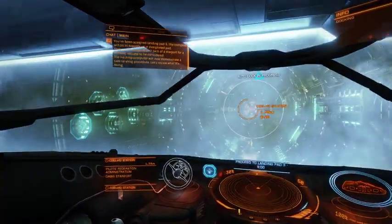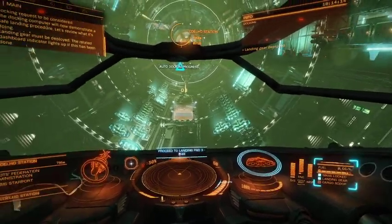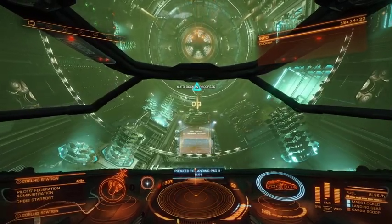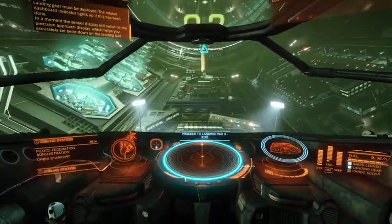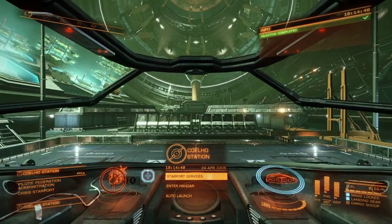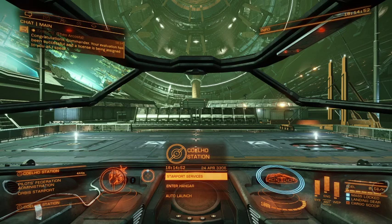The docking computer will now demonstrate a safe landing procedure. Landing gear must be deployed — the related dashboard indicator lights up if this has been done. The sensor display will switch to the precision approach display, which helps you accurately set belly-down on the landing pad. Delivery procedure complete — engaging pad restraints. Congratulations, Commander. Your evaluation has been successful, and a license is being assigned to you. Enter the hangar to exit this evaluation — it's time to blaze your own trail across the galaxy.